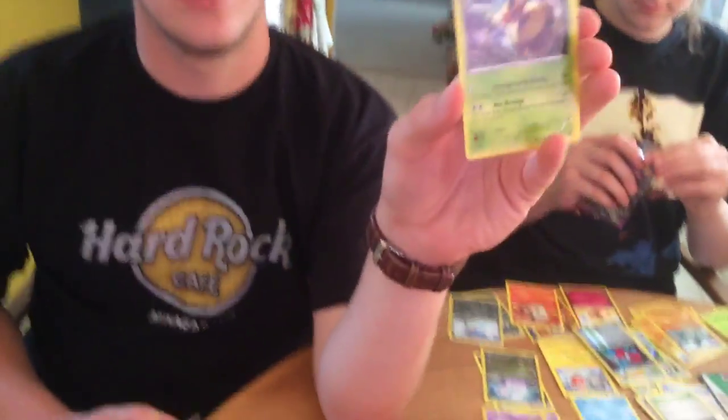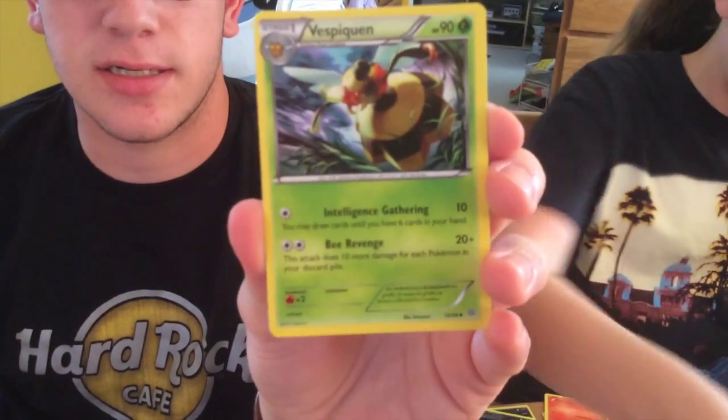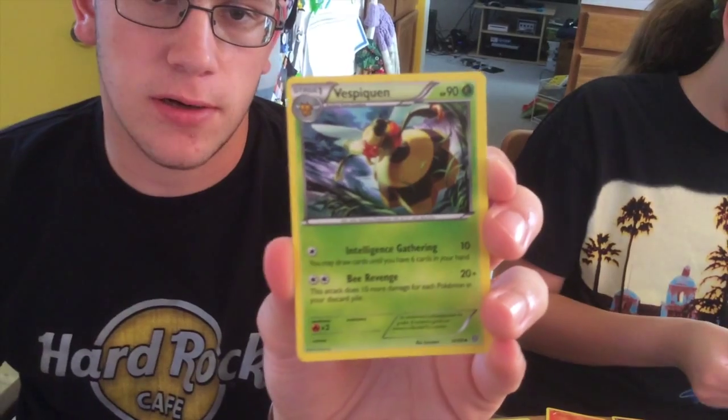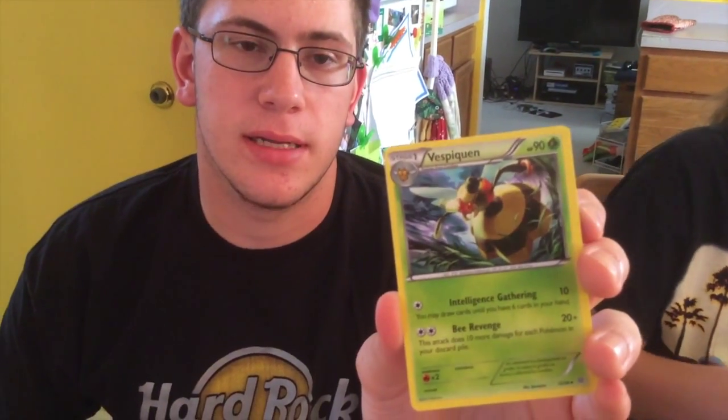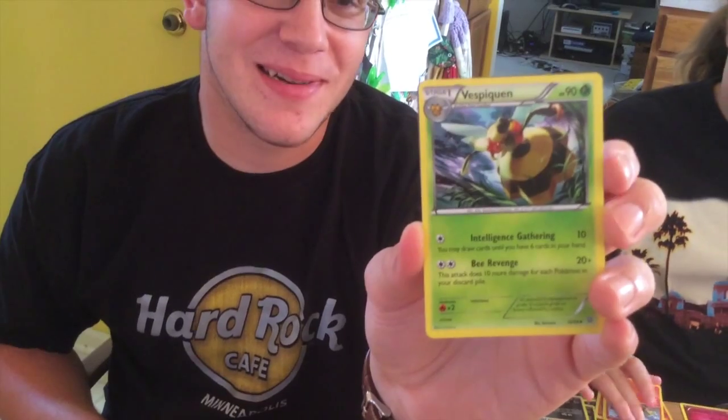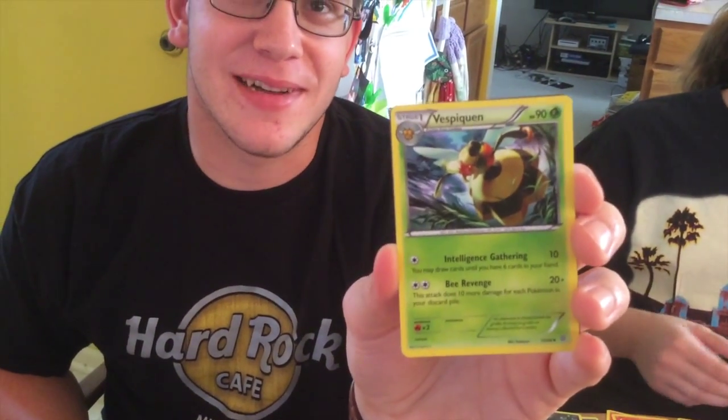Here's the new Vespiquen — for two energies it does 20 damage plus 10 more for each Pokemon in your discard pile. With the Forest of Giant Plants stadium, you can evolve it right away, and with Battle Compressor you can get this out turn two and be hitting for knockouts on some Pokemon.